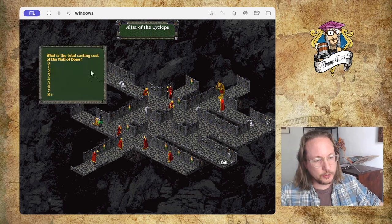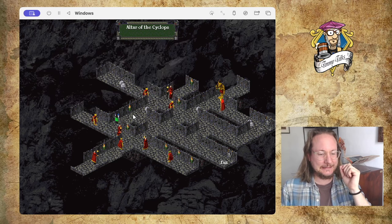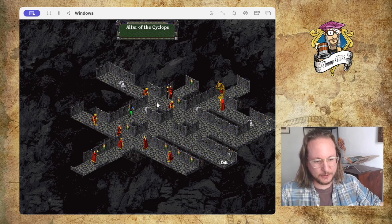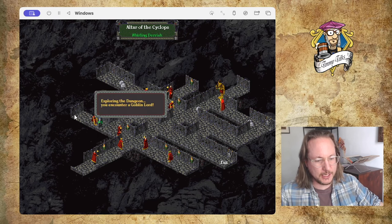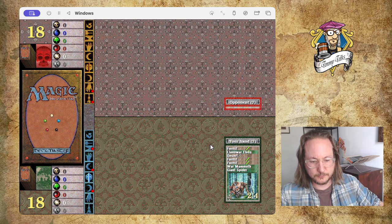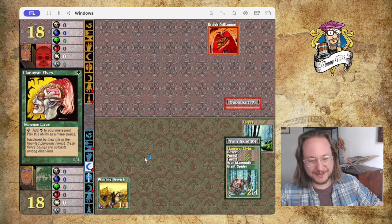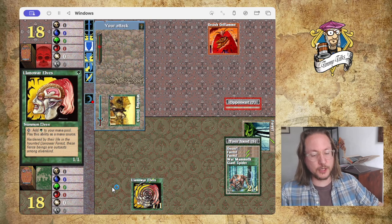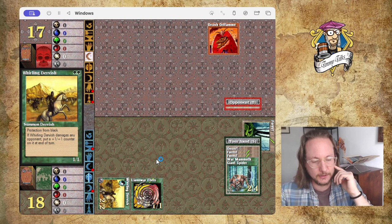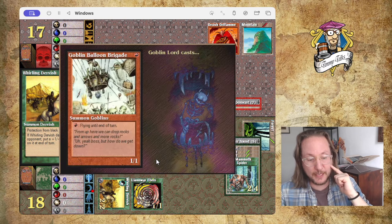Let's do a question — what is the total casting cost of Wall of Bone? Four mana? Is it four or three? I think four. It's wrong! That actually never happens that I give a wrong answer. I get a Whirling Dervish. Since I have a Dervish I'm going to attack you, Goblin Lord. A good opener — I can go Forest, Llanowar Elves. Then a turn after that I can go Giant Spider or War Mammoth, and of course I have the Whirling Dervish. Only three mana for Wall of Bone — it's a 1-4 with regeneration.